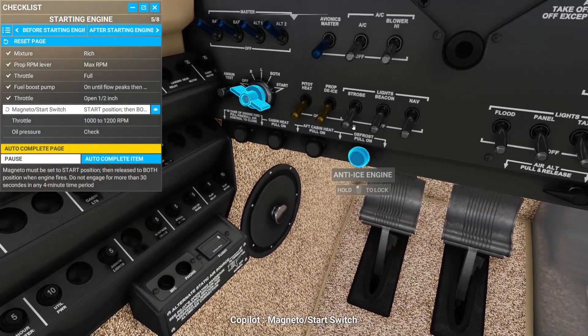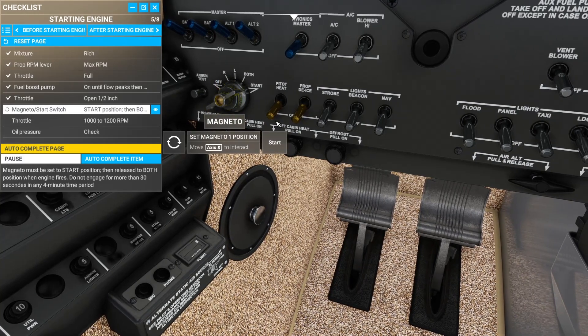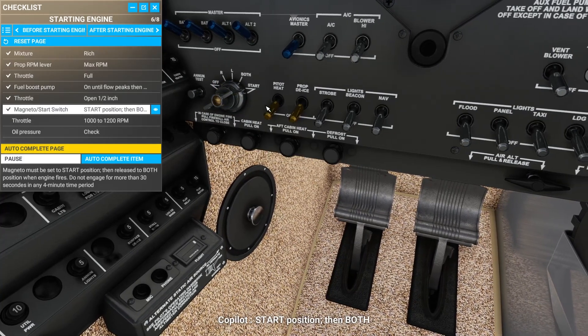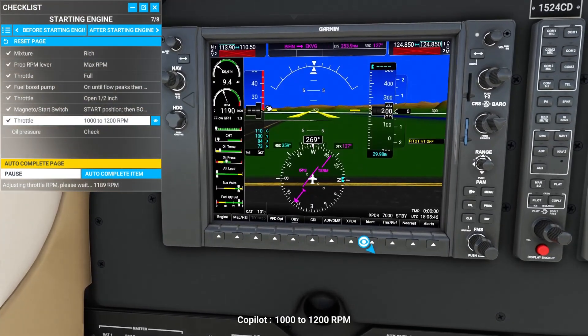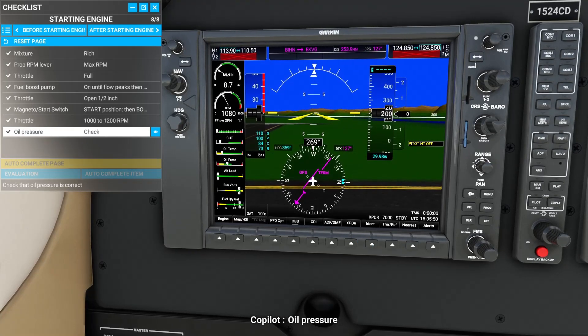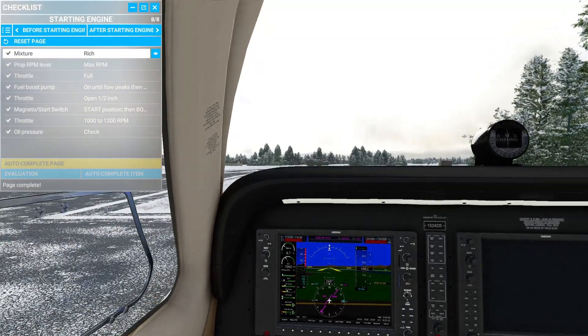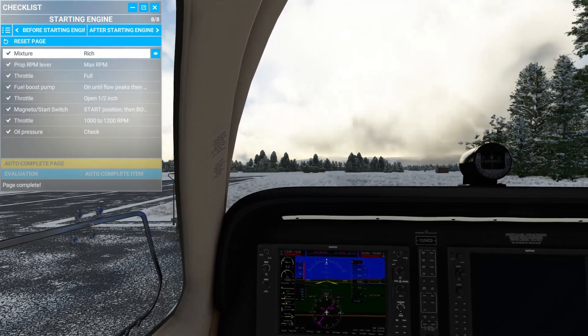Magneto slash start switch. Clear. Start position. And I'm not rolling along the ground very well for some reason. Throttle: 1,000 to 1,200 RPM. Oil pressure: check. Get my throttle down just a little bit more there.